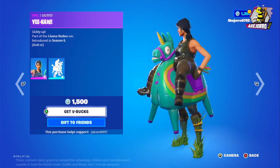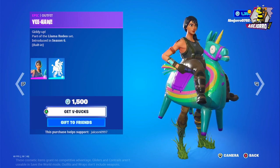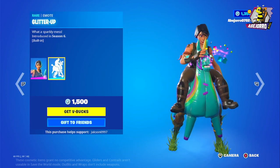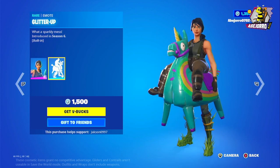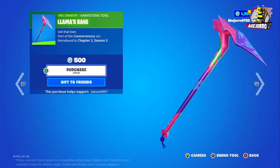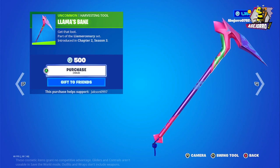Then we have Ji-ha — the price is 1,500 V-Bucks. And this is the emote Glitter Up, also 1,500 V-Bucks. Then we have Llama's Bane harvesting tool and the price is 500 V-Bucks.